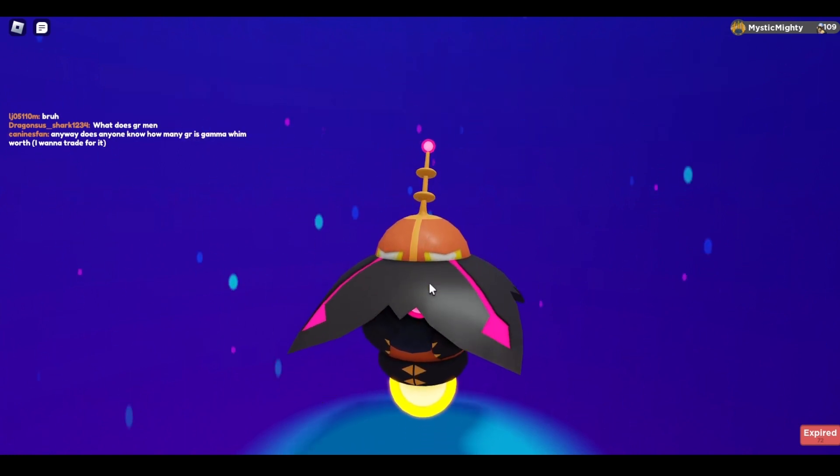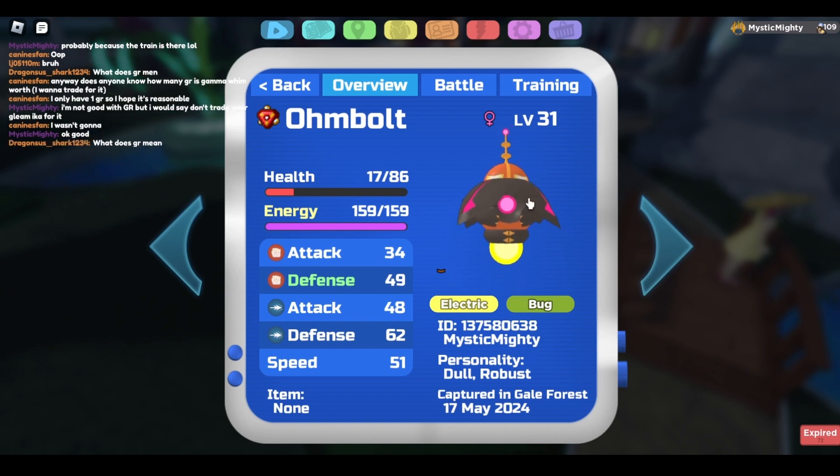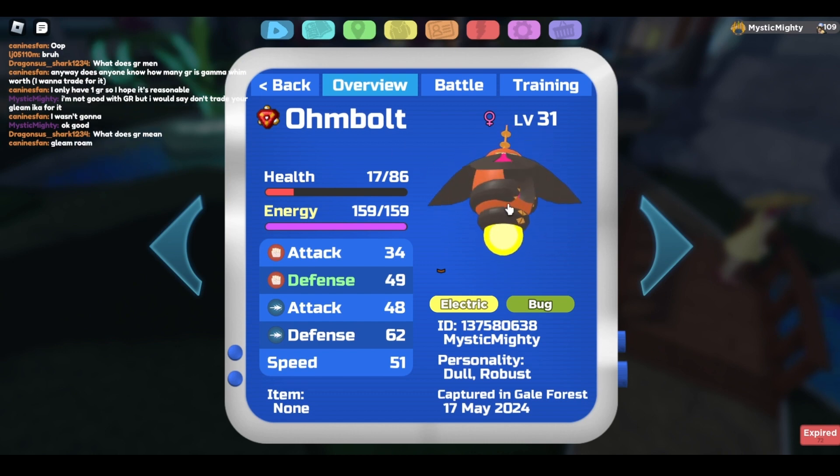Yippee! Here is Blood. She kind of looks like she has an antenna on her head — Ombolt or something. She's floating around. Little lantern in her eye. It's pretty cool, but we've got to see the final evolution, you know what I'm saying?